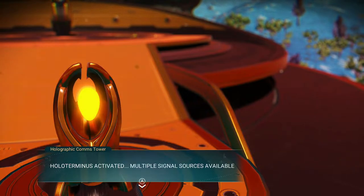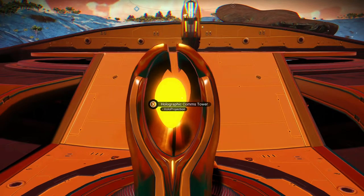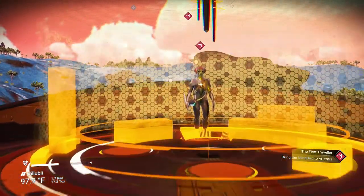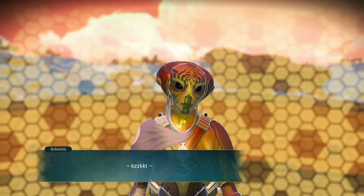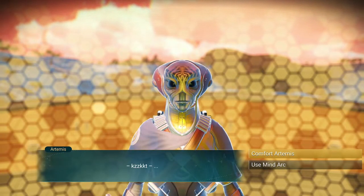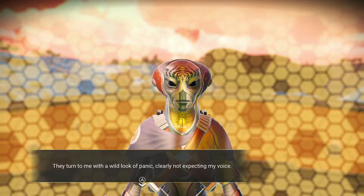Hollow Terminus activated. Multiple signal sources available. The tower hosts a powerful transmitter. Tune in to Artemis. Signal match detected. Maybe this will work. Use the Mind Arc — but comfort Artemis first. I attempt to comfort Artemis, telling them that everything will be all right. They turn to me with a wild look of panic, clearly not expecting my voice.